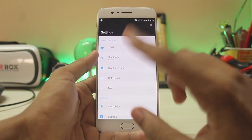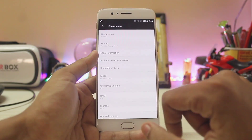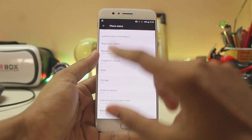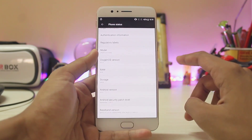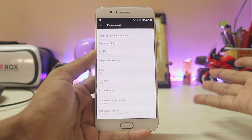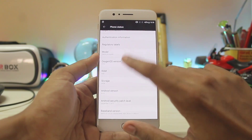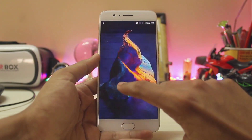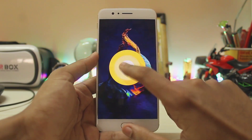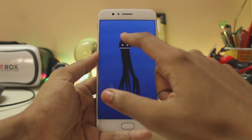In the settings, weirdly enough OnePlus didn't actually update their settings UI. I had reports that the settings menu would be changing to the new Oreo style, but going to About Phone, the OxygenOS version is 4.5.2, which is strange — it should be 5.0, as we saw on the OnePlus 3 and 3T which have OxygenOS 5.2 on their Oreo beta.